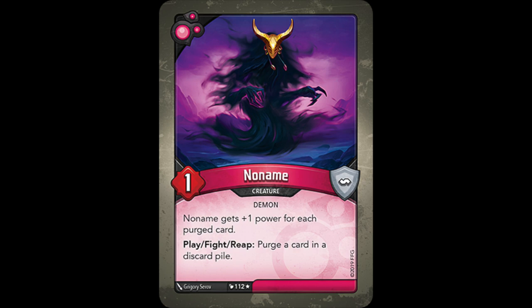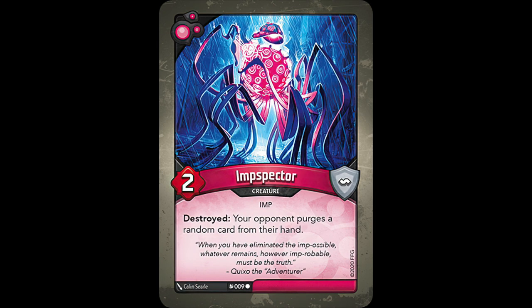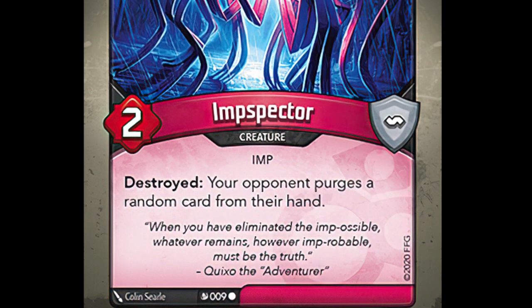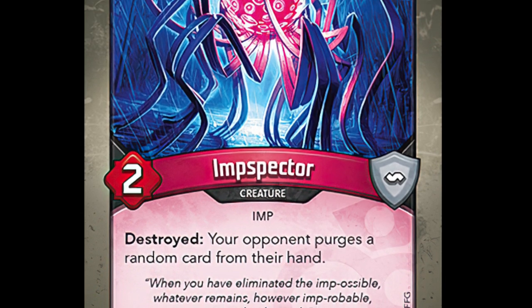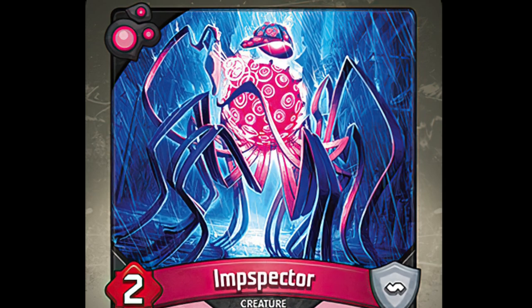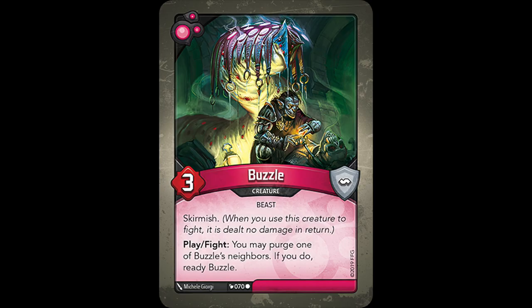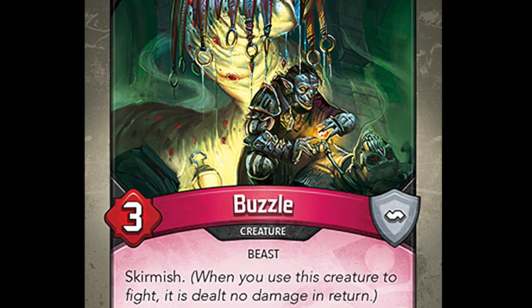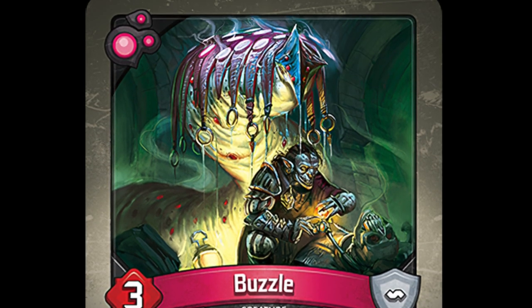Another popular Dis creature came in the form of Imp Spector, who purges a random card from the opponent's hand when it's destroyed. Recurable and showing up in multiples, Imp Spector is a classic disruption card that can really hinder your opponent — if it manages to hit a card the opponent is relying on, that's even better. There's also Buzzel, a fighting machine that can mow through entire battle lines, purging your lineup to fight into the opponent's.